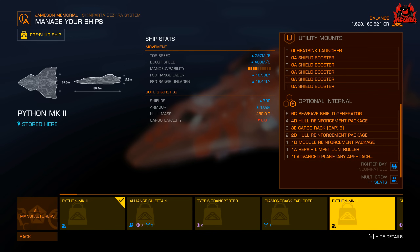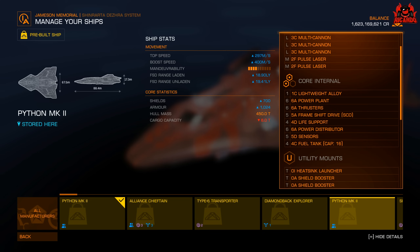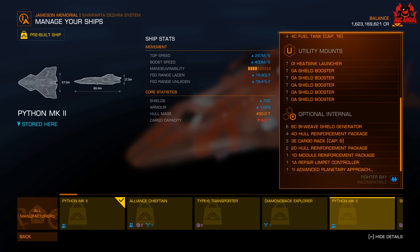The pre-built Python Mark II they put together had multi-cannons 3C, pulse lasers, a 6A power plant, 6A thrusters, a 5A frame shift drive with SCO, and a 6A power distributor. They went for shield boosters to bolster up the shield, and a heatsink launcher.